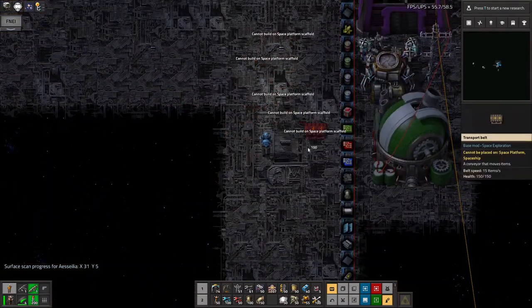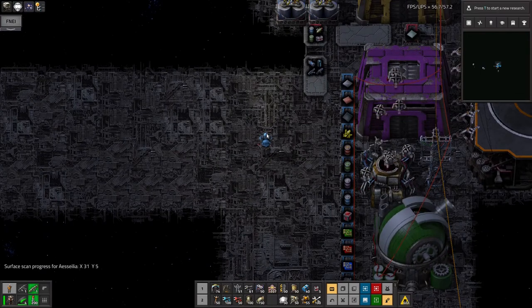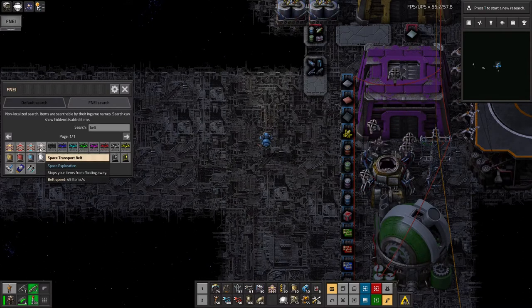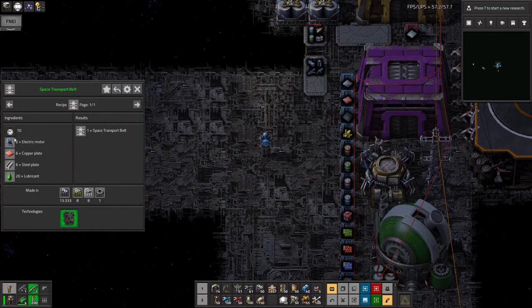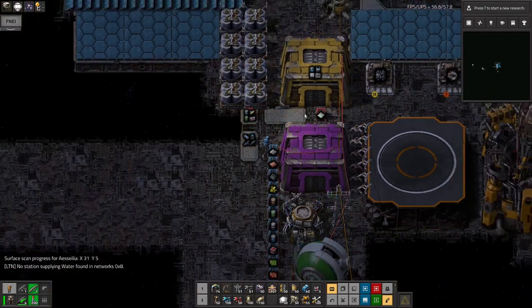I've run into a bit of a problem: you can't put regular belts on a space platform scaffold. I checked lots of things but I didn't check belts. It turns out there's another type called a space transport belt - maybe it's got magnets or something - and those are the ones that can be placed on spaceships. I'll need to go back down to Earth and make some. They're not too difficult - just iron, copper, steel, lube. I'd rather make them on the ground and ship them up, because manufacturing one belt up here consumes far more materials than just taking up a finished space transport belt that stacks to 100.